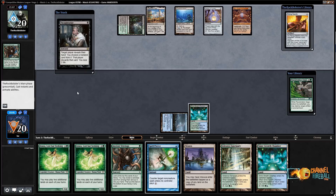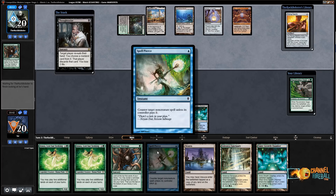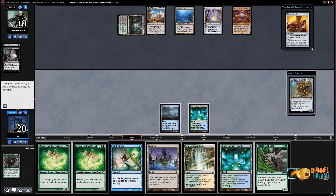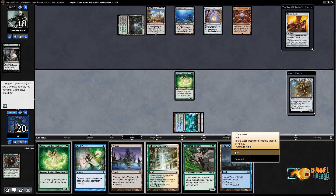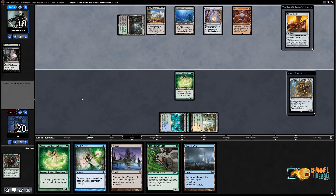I can't Spell Pierce the Thoughtseize, but I can Spell Pierce whatever comes next. Now that they know I have Spell Pierce in hand, it gets significantly less effective. Next turn I can Reclamation Sage or just go Azusa and play some stuff. They have an Ensnaring Bridge in hand. Let's just go Azusa, get our mana base going. Play Simic Growth Chamber, an Eternal Land. Play Flare West and Celestial Sanctuary. They're going to Needle Tolaria West, and then Ensnaring Bridge.